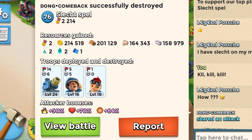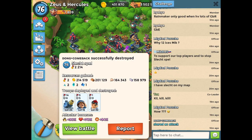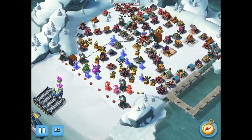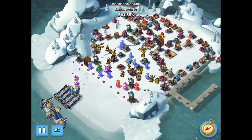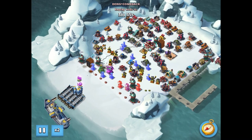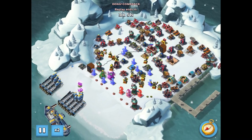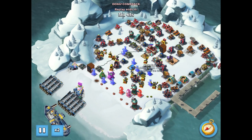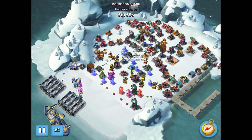Don, Global No. 4, is one of the most talented players I've ever run across in Boom Beach. He's from Vietnam, and he's using seven Rainmaker boats with one boat of Medix and Everspark to take down Global No. 2's base. He starts by landing on the left side, and then he goes to work.